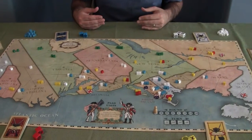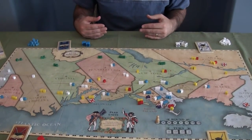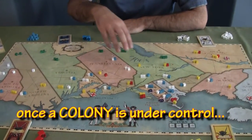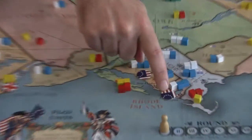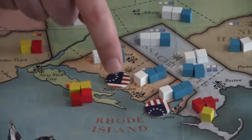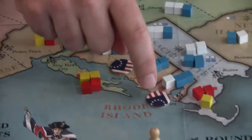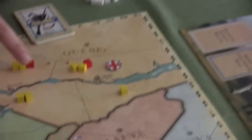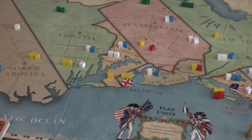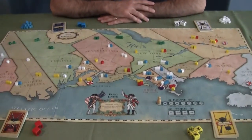You've got these four factions, but you can play it as a two player game and it's actually really well done as a two player game as well, where you take turns back and forth. Essentially, you are battling for control of the original colonies. Once an area is under control, for example here in Connecticut as well as Rhode Island, they're fully controlled by the Continental Army and the Patriot Militia. You can see the British are controlling Quebec and things like that as well as down here in Delaware. At the end of the game, which is a variable number of rounds, whoever's controlling the most colonies is going to win the game.